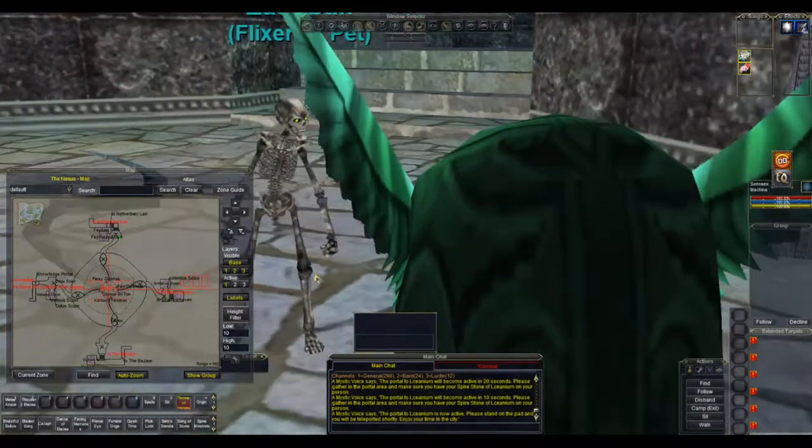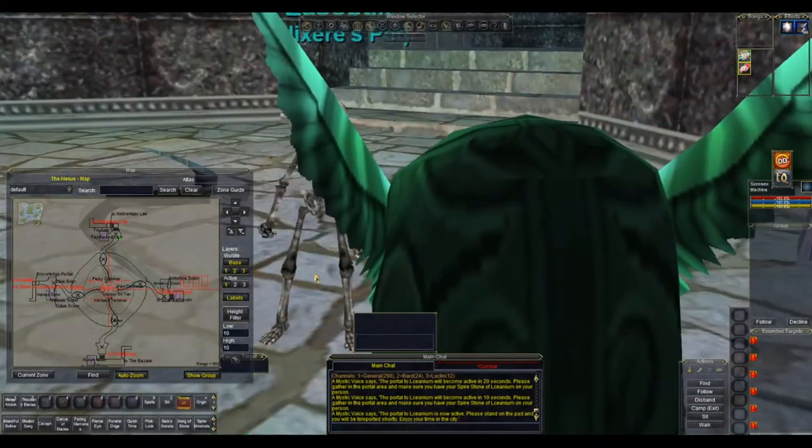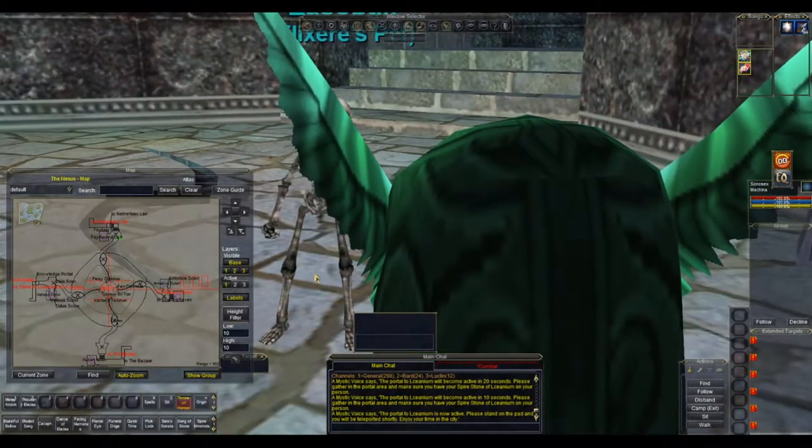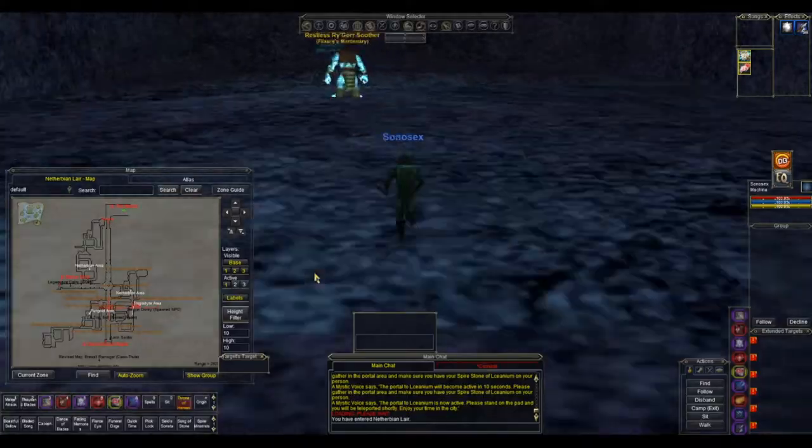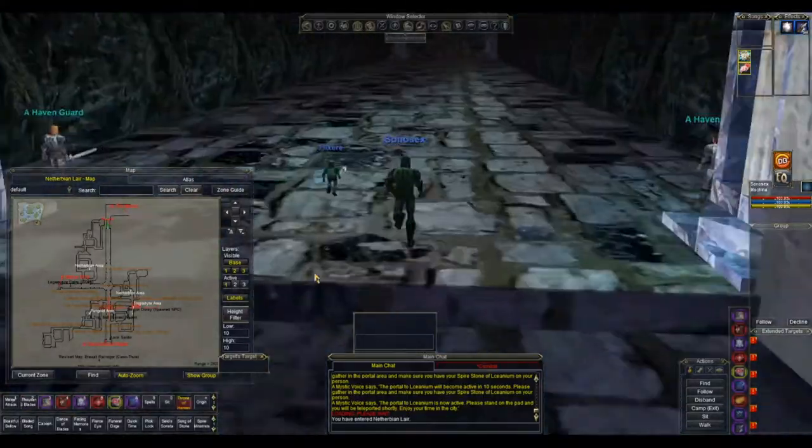Hello and welcome to how to get to Saru. Starting at the guildbind point in the north of the Nexus, as always we're gonna head north to Neverwinter Lair, and once you get here you want to head all the way south.